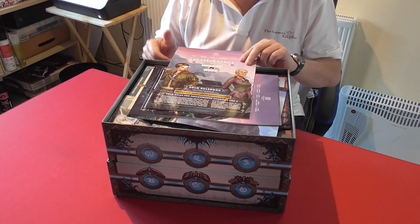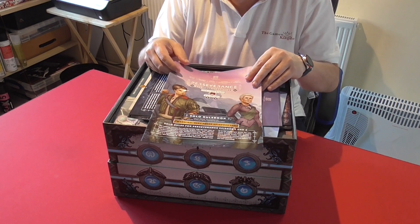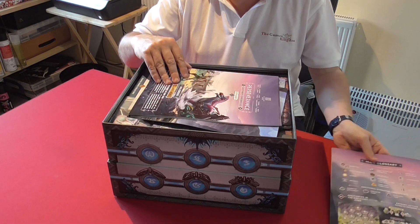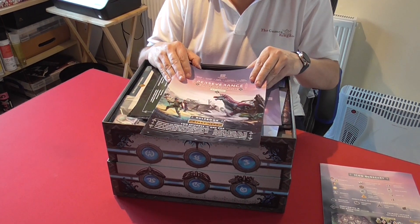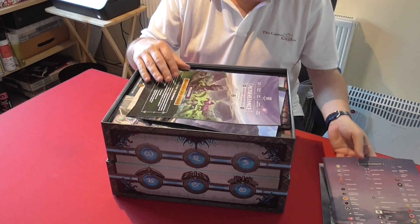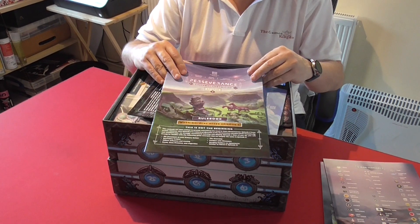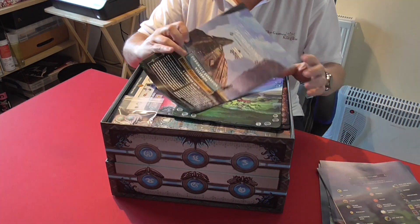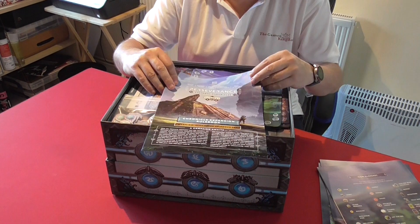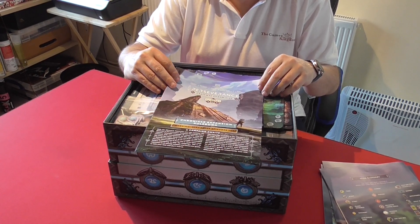We have a solo rulebook, a rulebook for Episode One, and a rulebook for Episode Two because they both use different game boards. We also have the Chronicle expansion rulebook which you play after completing both Episodes One and Two.